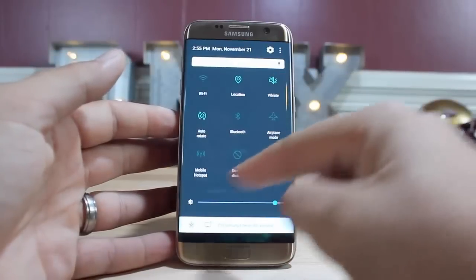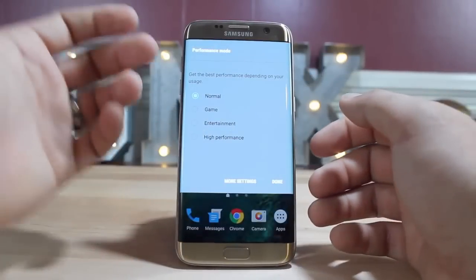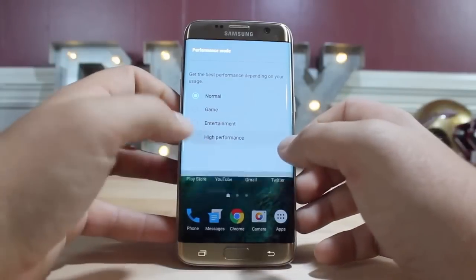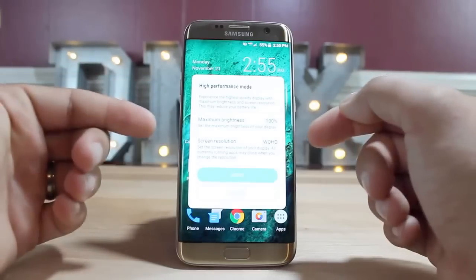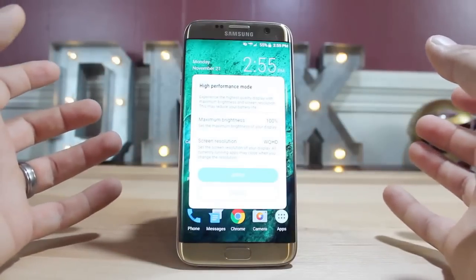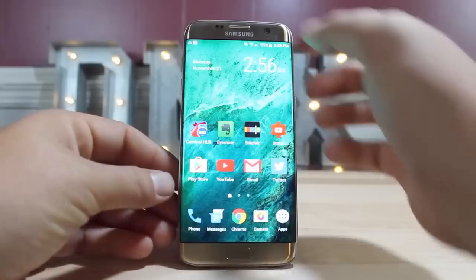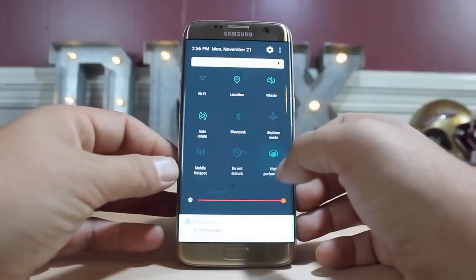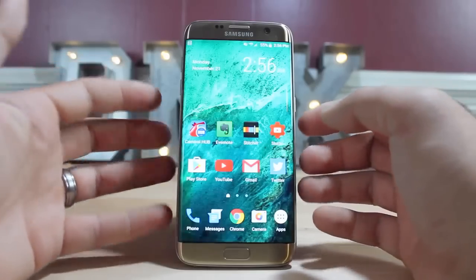In your quick settings you have a toggle for performance mode. Going into performance mode, you can choose between normal, game, entertainment, or high performance. High performance mode gives you maximum brightness and sets the screen resolution to QHD, giving you the best overall performance the phone can offer. You can quickly apply that, and then easily switch back from high performance to your standard mode.